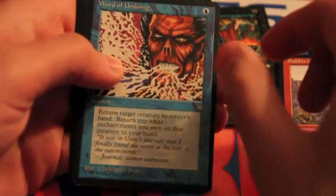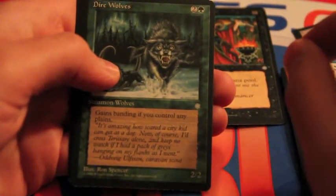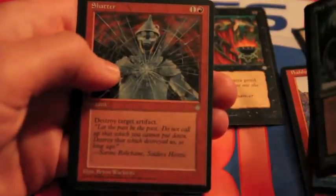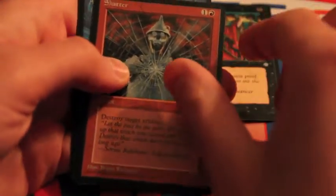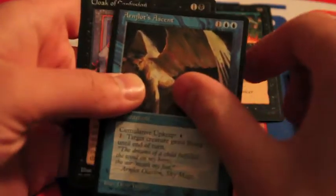Words of Undoing — target is hand return, not very good. Direwolves — rawr. It gains banding if you control... banding is terrible, nothing to say here. Shatter — there are better cards now. And this card has an upkeep cost and doesn't do anything. Great.